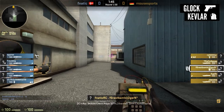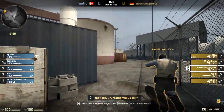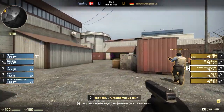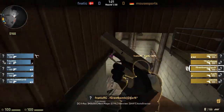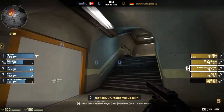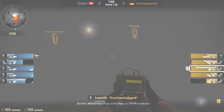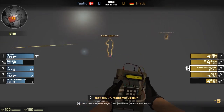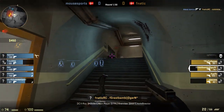Chris is the bomb carrier and goes outside to back steps. He clears window room and then plants the bomb in the smoke. After planting, he holds window room from the doors for as long as possible.